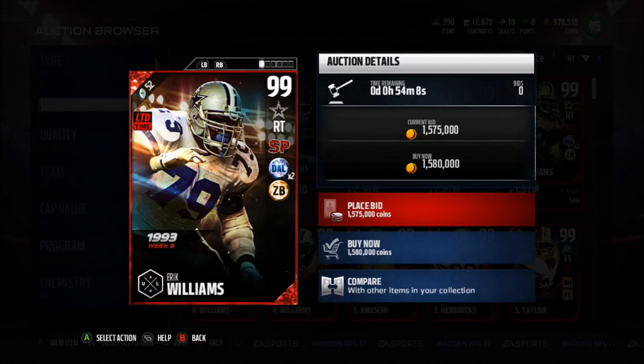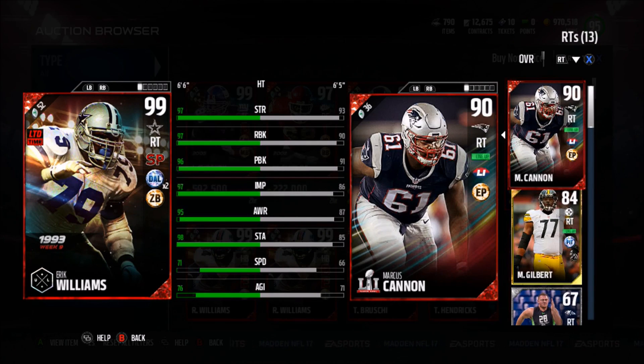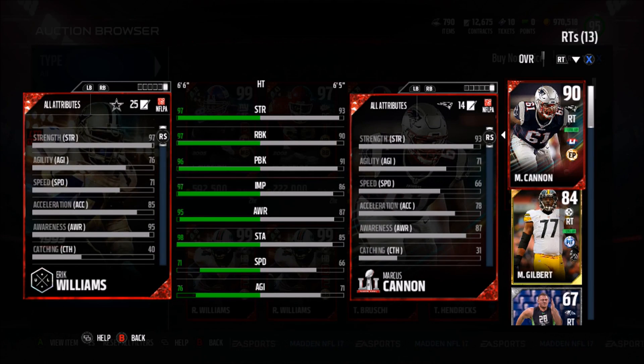Ultimate Legend Eric Williams — the best Ultimate Legend ever — has Secure Pass Blocker, Dallas x2, and Zone Blocker chemistries. He is 97 strength, 97 run block, 96 pass block, 97 impact block, with a 71 speed, 98 stamina, and 95 awareness. This card looks pretty good.